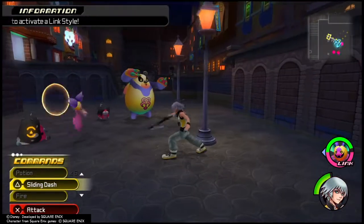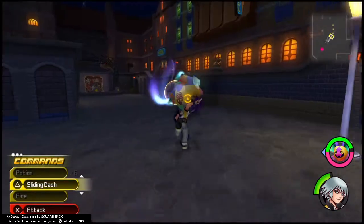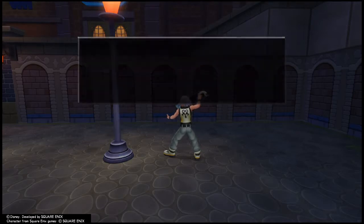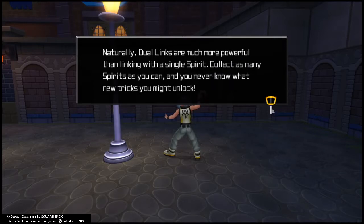The linkage will refill as the spirit's attacks connect the enemy. Switch to link commands and press triangle to unleash an attack. Link with two spirits simultaneously to initiate a powerful duel link. You can also access link commands by holding down the spirit's shortcut command and pressing the corresponding button. Fill up the linkage of both spirits to perform a duel link — use the up and down arrow pad to choose a duel link and press triangle. Duel links are much more powerful than linking with a single spirit.